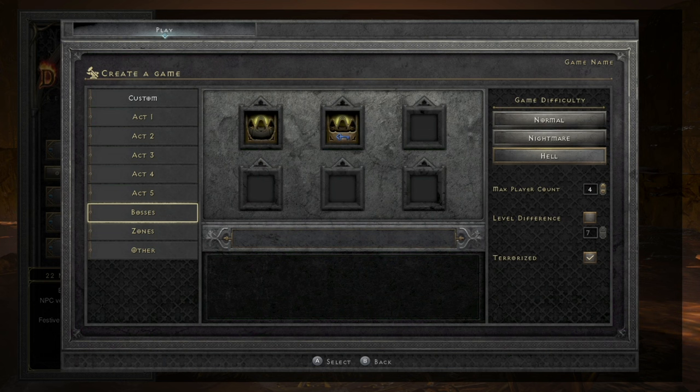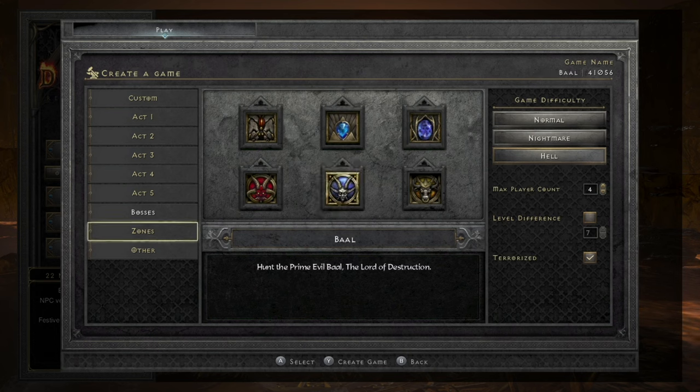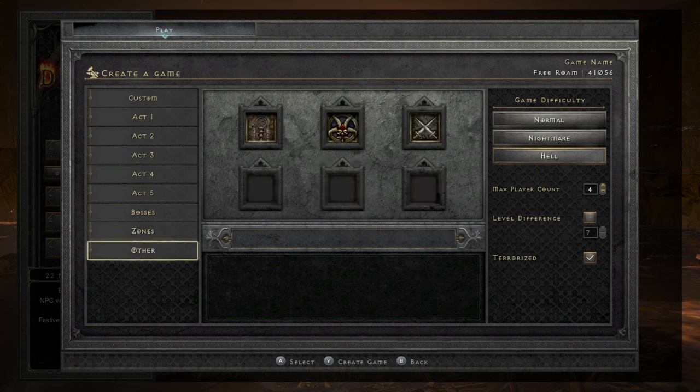You can also choose specific bosses: Andy, Duriel, Mephisto, the Cow King, Baal, and Diablo. So if you're doing Chaos Sanctuary runs you can do Diablo, and if you're doing Baal runs you can do Baal. You can also do zones like the Chaos Sanctuary. Free Roam is good for making a quick game that anybody can join and go anywhere. Tristram is also an option. Under Other, you have your Pandemonium event for Ubers, Uber Diablo, and PvP — though typically only PvP gets used in some cases.